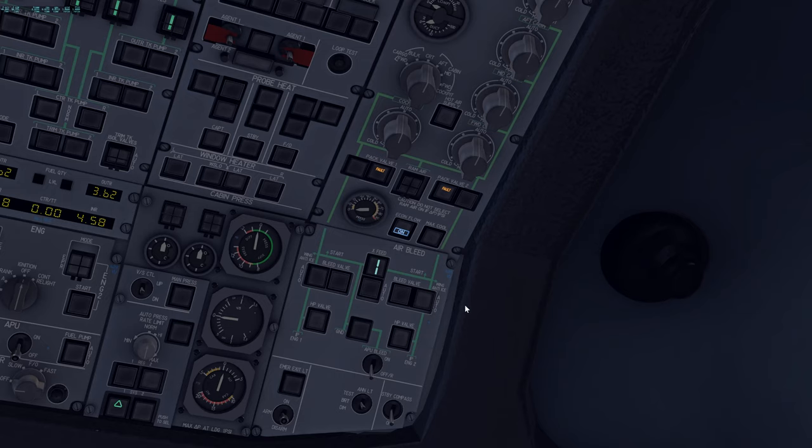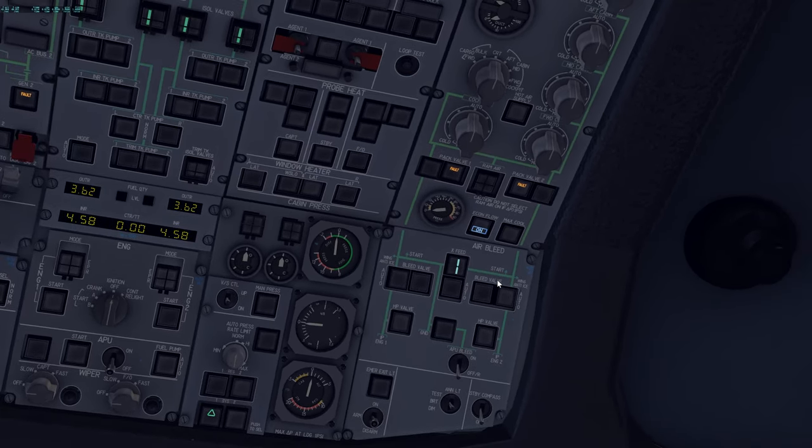For cargo variants: ECON FLOW is always turned ON. ECON FLOW reduces pack airflow from 100% to 68%. In passenger operations, turn it on if passenger count is below 68% of capacity — for the A300-200 that's roughly 168 of 220 passengers. MAX COOL is used when outside SAT exceeds 35°C with high humidity.